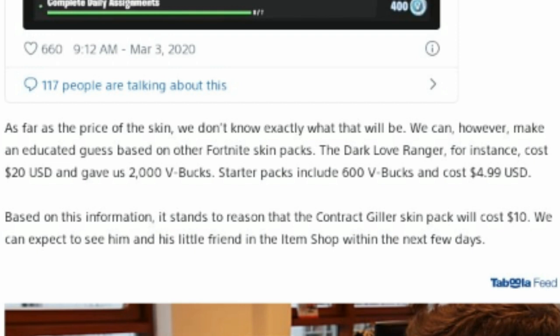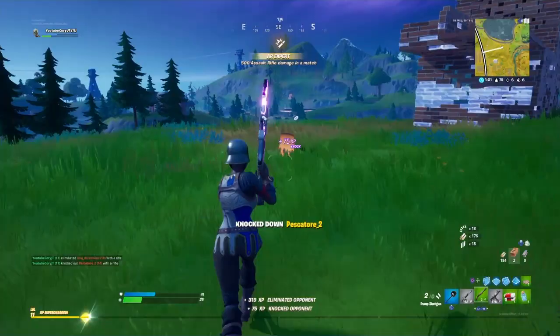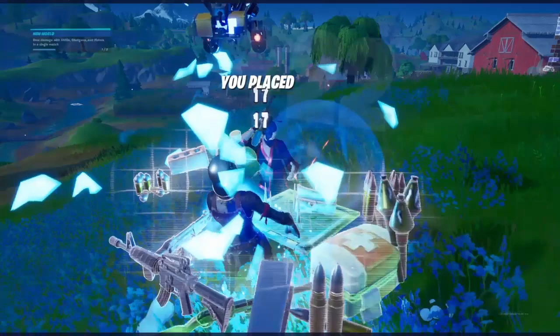As far as the price of the skin, we don't know exactly what that will be, but we can make an educated guess based on other Fortnite skin packs. The Dark Love Ranger cost $20 USD and gave 2,000 V-Bucks; starter packs include 600 V-Bucks and cost $4.99 USD. Based on this information, it stands to reason that the Contract Giller skin pack will cost around $10. It's not too bad considering you're getting this amazing skin with two different customizable styles, a back bling, and challenges to unlock 1,000 V-Bucks.